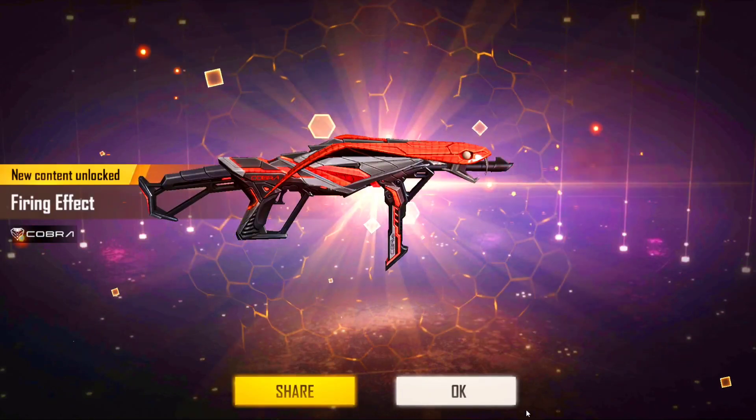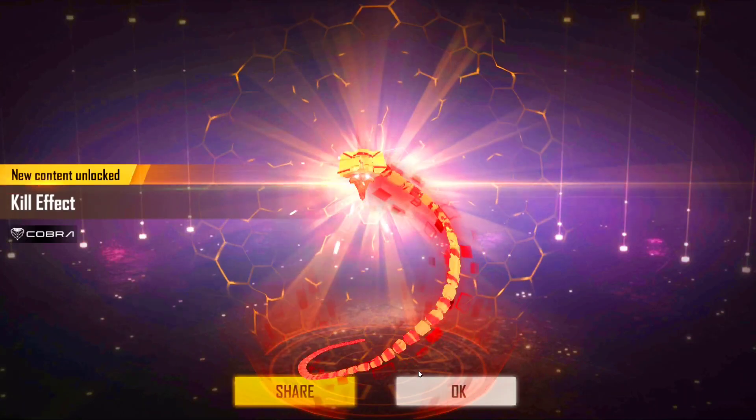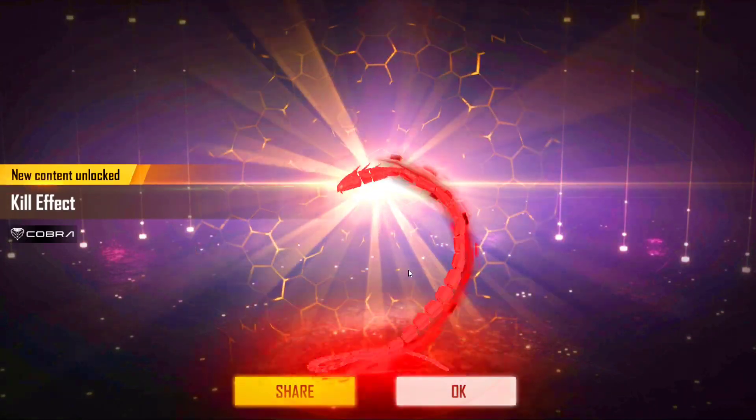There are also firing effects here. We will unlock the next stage - here is a firing effect. There is also a kill effect when you kill the enemy. Here is a cobra.